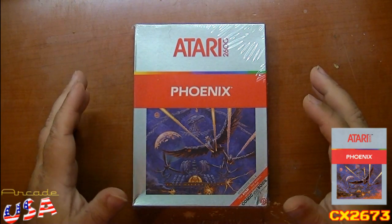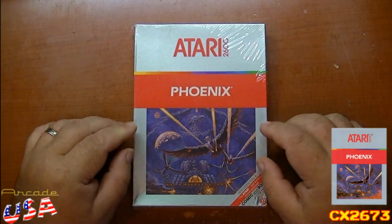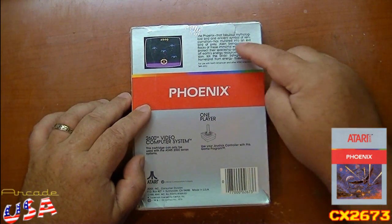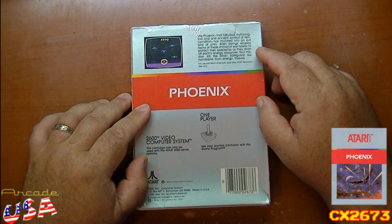Let's see what came in the box. I like the artwork — I always like the artwork on the Atari boxes. Even though it's a silver label box, I love the invading Phoenix people here. Awesome. On the back of the box, it shows a little shot of the gameplay that looks a lot like the Phoenix arcade game, and a little description: 'The Phoenix, the fabulous mythological bird and ancient symbol of reincarnation, has mutated into an evil bird of prey. Alien beings employ flocks of these immortal war hawks to protect their spaceship as they drain off Earth's energy resources. Your mission? Kill the birds! Safeguard our homeland from energy thieves.' Awesome.